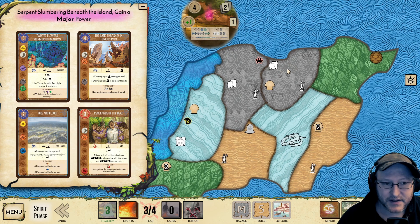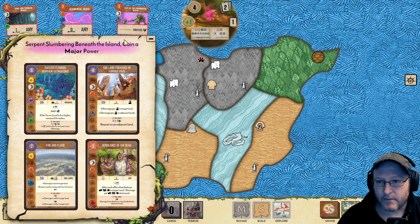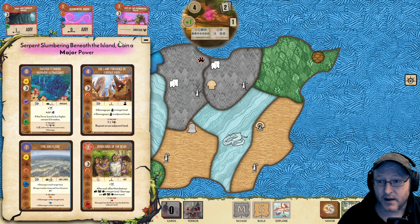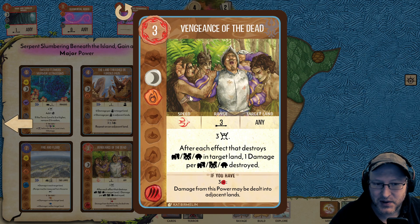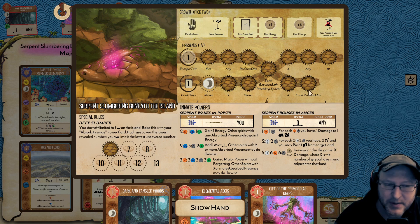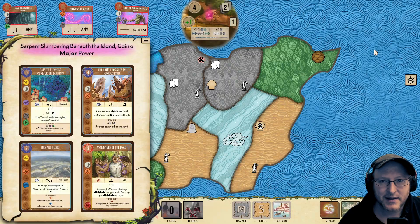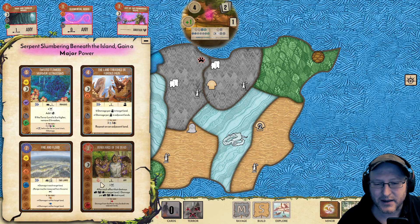These are certainly some cards. Vengeance of the Dead doesn't do much on its own apart from this fast fear. You might sometimes pick this just for that fear. This beast element is really unfortunate for us — despite being a big beast, we're not very beastly. We'd have to use both of these elements to get this threshold, and then we'd be kind of mildly underwhelmed anyway. Let's forget about Vengeance of the Dead for now.